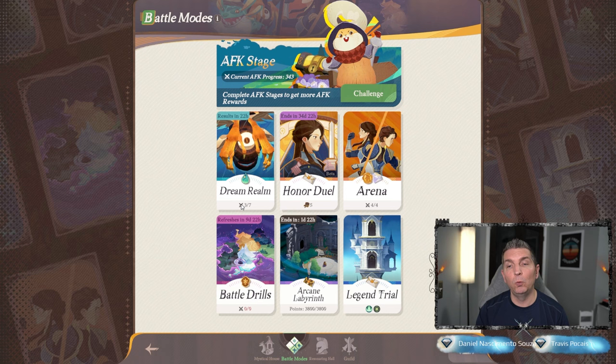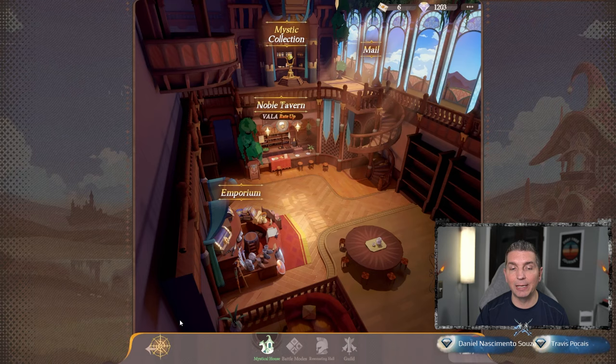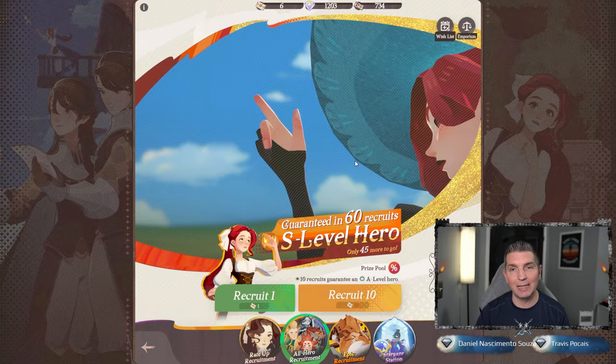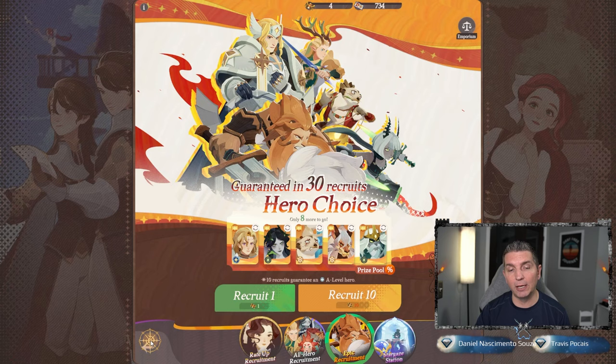Dream Realm - I feel like we're pretty close and a couple more tweaks will let us finish out this level. Coming in here, I'm not sure if we have the ability to do any summons. We've been doing summons on a regular basis but we don't have enough right now - we only have six scrolls. We're saving diamonds to get that copy of Vela.